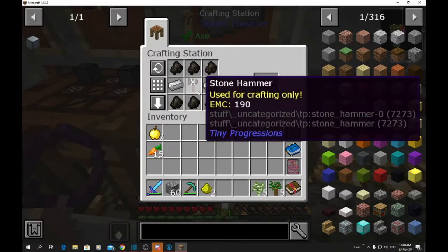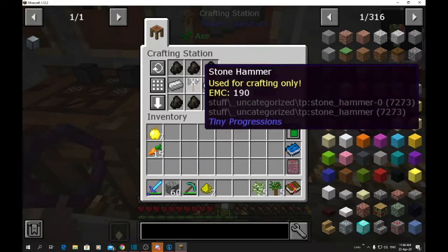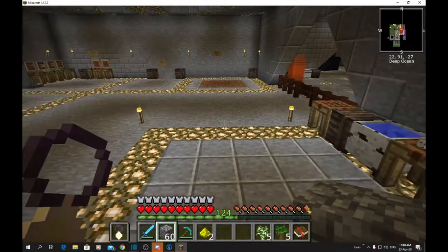That's the easiest and cheapest way to make steel at the beginning of the game. As you start to progress, get electricity, and make gears, you'll be able to make an electrical one which will do it all for you. But for the beginning of the game we found this is the easiest way.